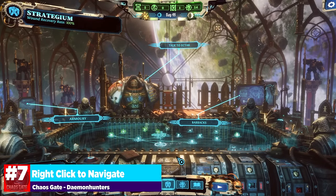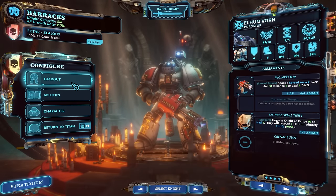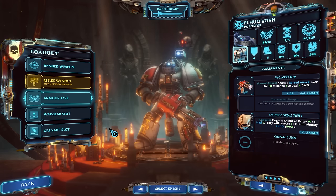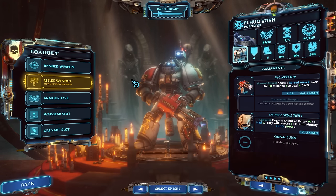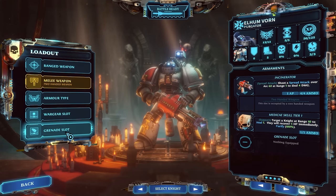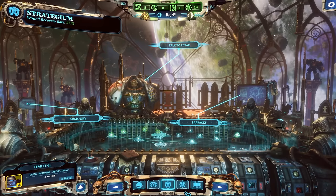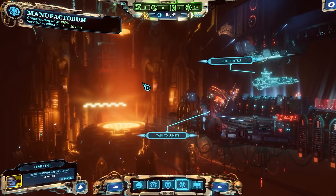Our second quick tip is about right-clicking to quickly move through nested menus. For example, go to the barracks, click on a knight, go to loadout, then armor type, then power armor. Normally you'd think you have to press back repeatedly to navigate back out, but you don't. You can simply right-click and jump to the previous menu no matter where you are in the game. This works with any menu — just right-click and you go back. It is huge, and it saved me a lot of time because I was frustrated having to bring my cursor to the corner to press back or press X to close a menu.